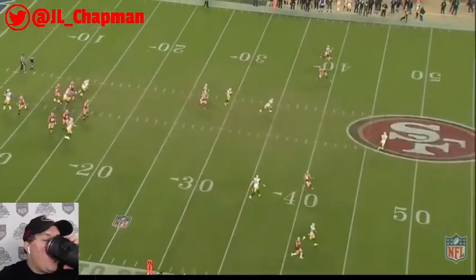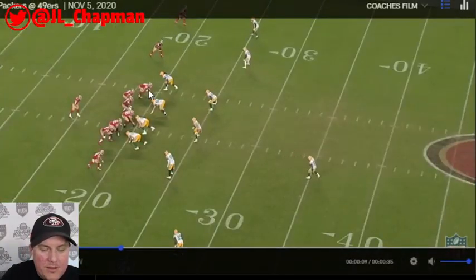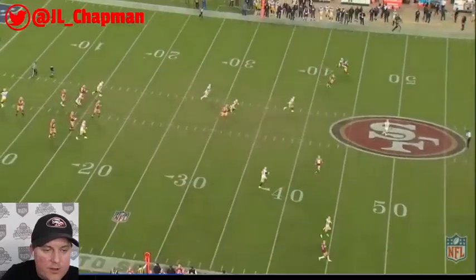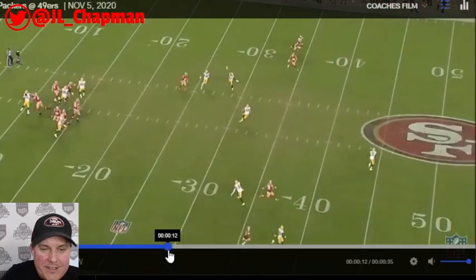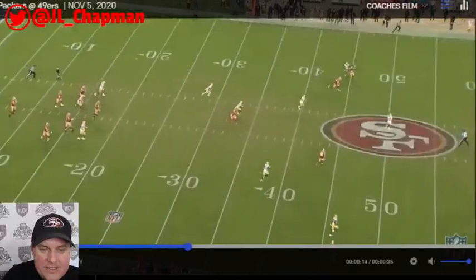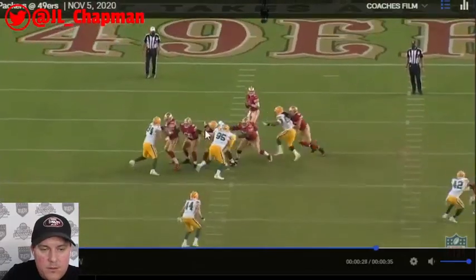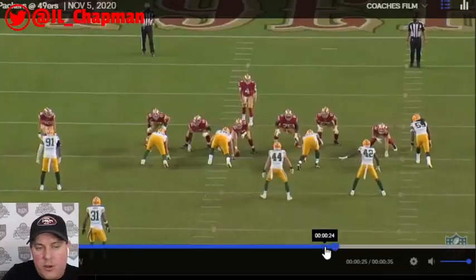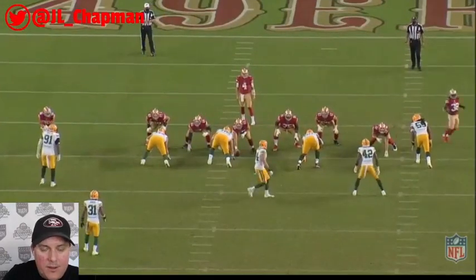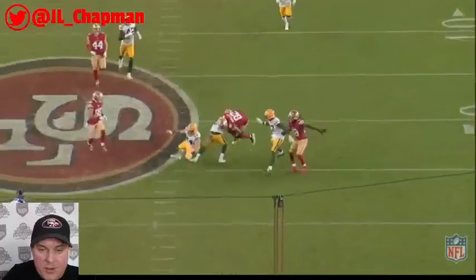In an empty formation, Ross Dwelly runs what is essentially a four-verts concept — a seam route that widens slightly. It's a busted coverage by someone in the Packers' secondary. Dwelly gets the catch and goes. You don't have to hold the ball for seven seconds to throw deep — Mullins gets the ball out in about two and a half seconds on this 36-yard pass. Very nice.